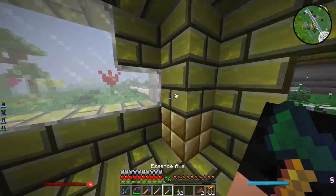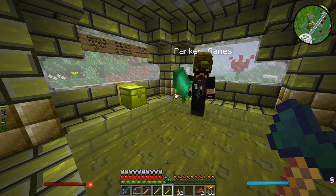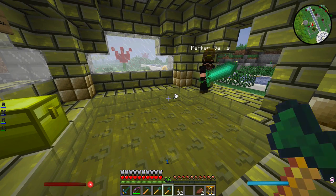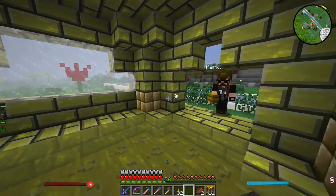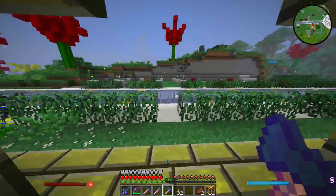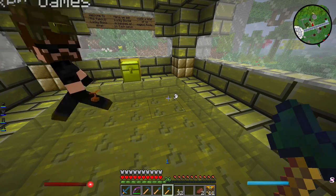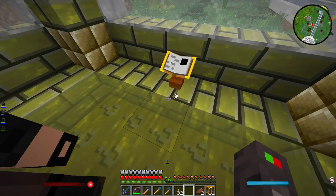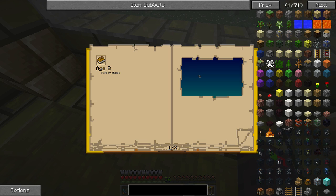Parker and I both had the idea of going to a Myst Craft world to break lucky blocks there. Parker had the idea of actually having a little Myst Craft world inside the lucky block shop - so after customers purchase a lucky block they can go into the dimension and break them there. I've never explored Myst Craft so it gives me the chance to do that as well. Parker is the Myst Craft guy, so he's setting it up. He brought a few test worlds that he thinks aren't explosive.